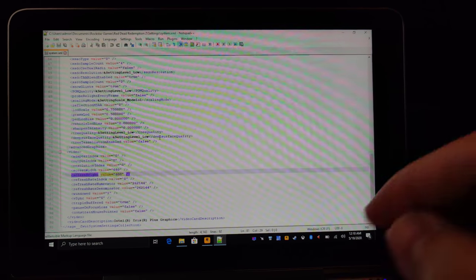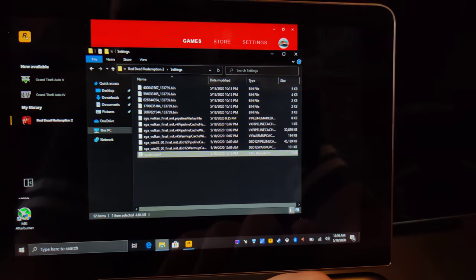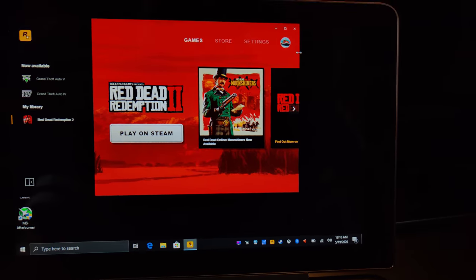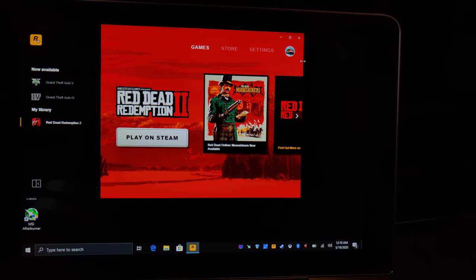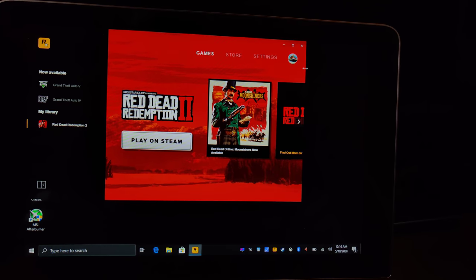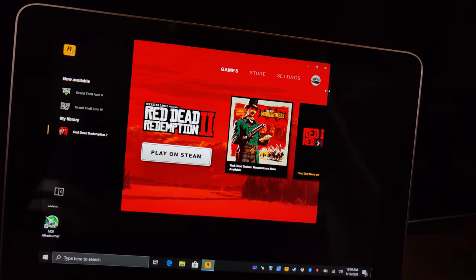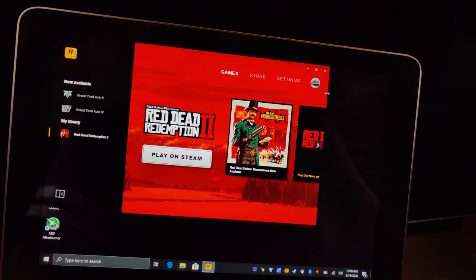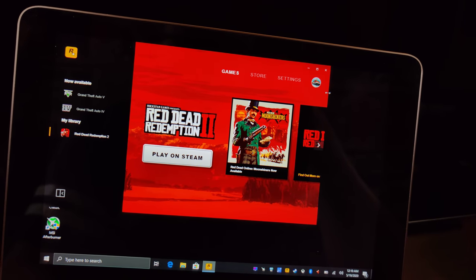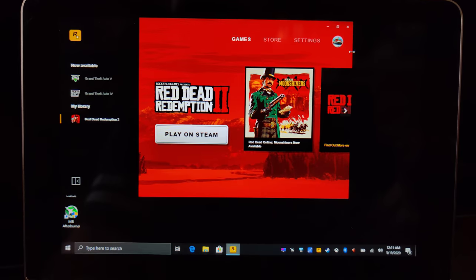So yeah, you can play Red Dead Redemption 2 on the GPD Win Max. It will require heavy tweaks. Ideally, we wait until there's an update from either Intel or Rockstar themselves to make it run better with Vulkan, because you also saw a bunch of artifacting with DirectX 12. You can play it, but ideally we wait until it's fixed. Anywho, as always guys, thank you for your time and thanks for watching.